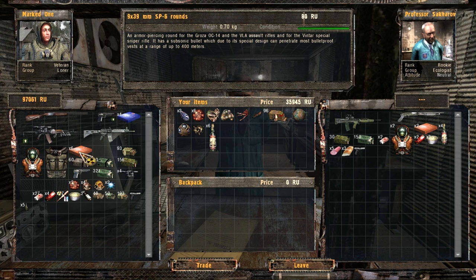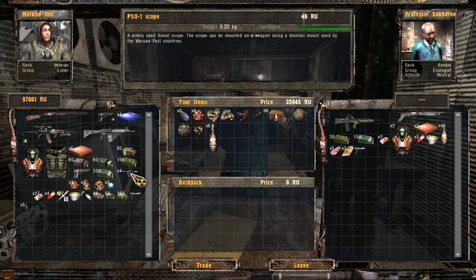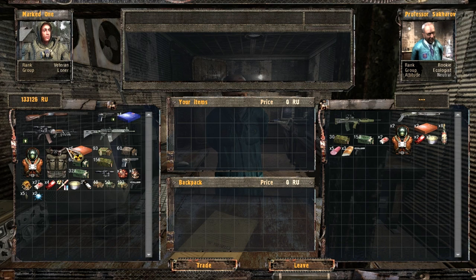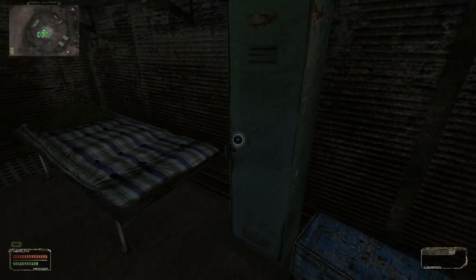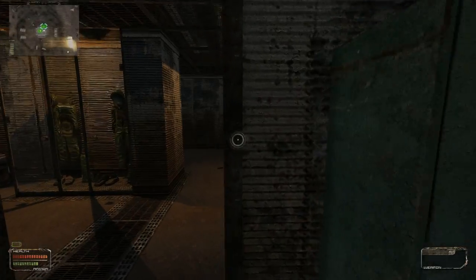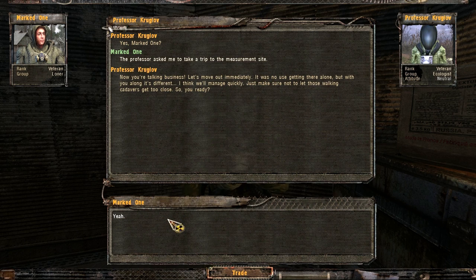I've got enough medical supplies to last and will stop selling there. Where's Kruglov? I find him and ask if he wants to hang out and talk about these magical adventures. He confirms the professor asked him to take a trip to the measurement site. He says it was no use getting there alone, but with me along it's different - we'll manage. Just make sure not to let those walking cadavers get too close. Ready? Yeah, let's do it.